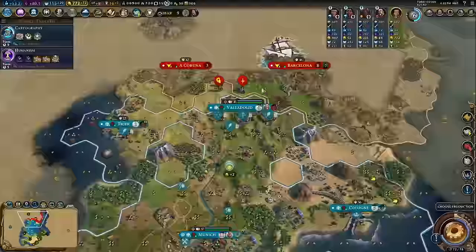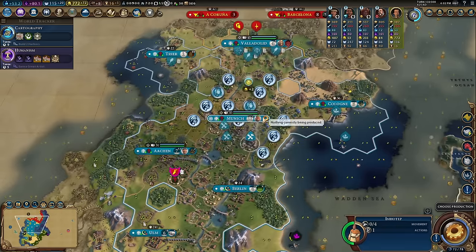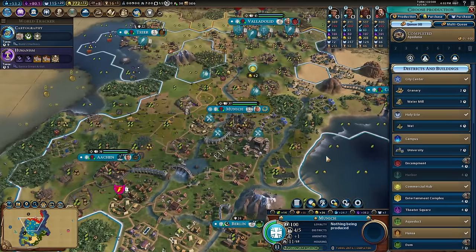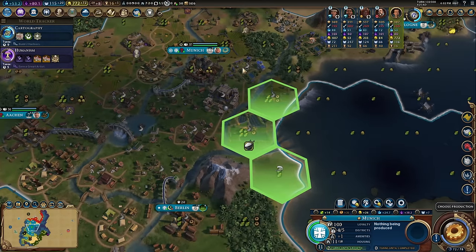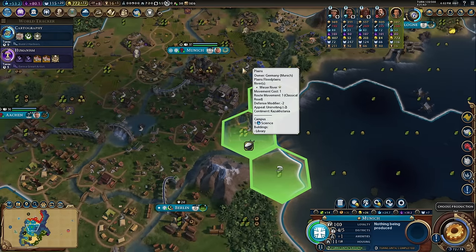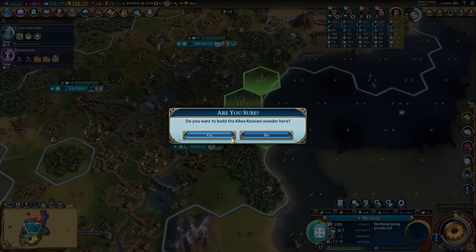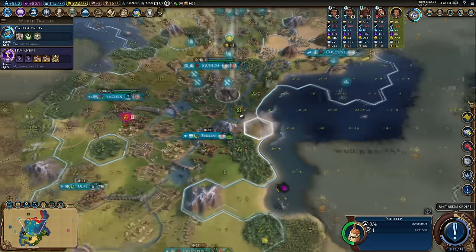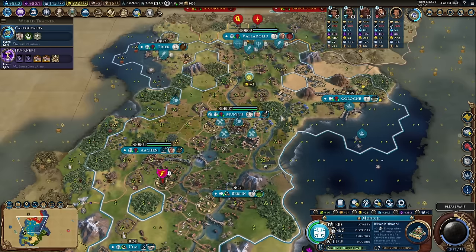Annoying — there's still that bug where I didn't get to see the visibility around Zanzibar even though I've taken over the suzerainship. Never mind. Next up — Kilwa. If I put Kilwa there it'll give me two culture from this campus but also remove a really good tile, whereas if I put it here it won't give culture but it's a worse tile anyway. I like Munich already at 37 production.